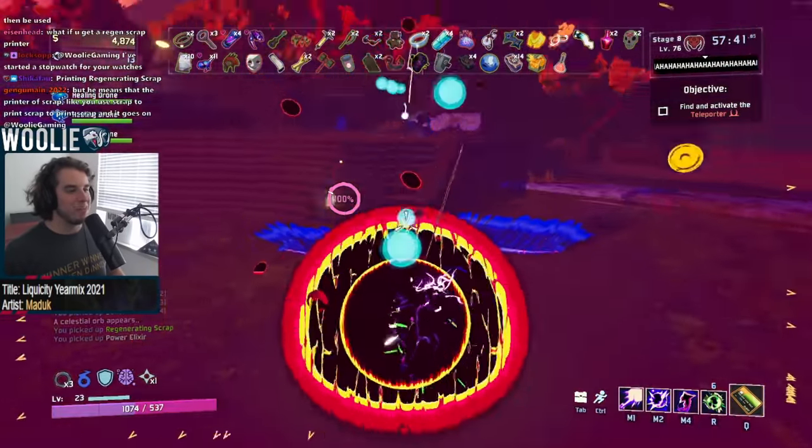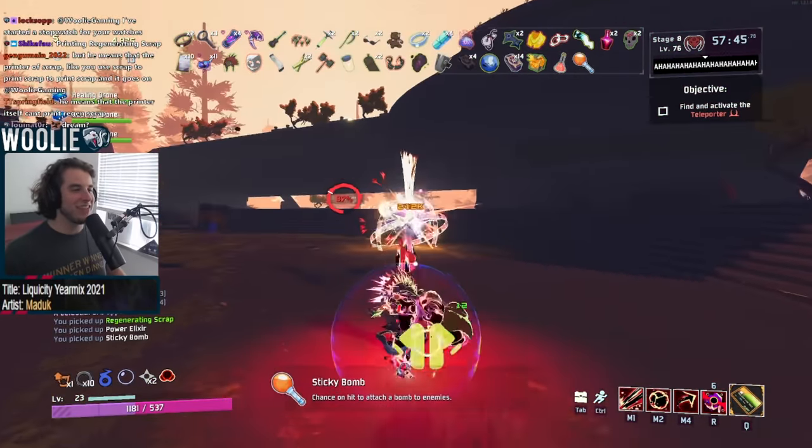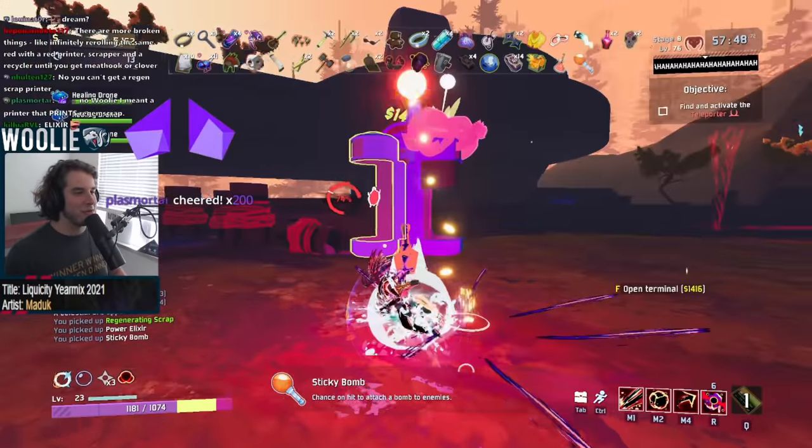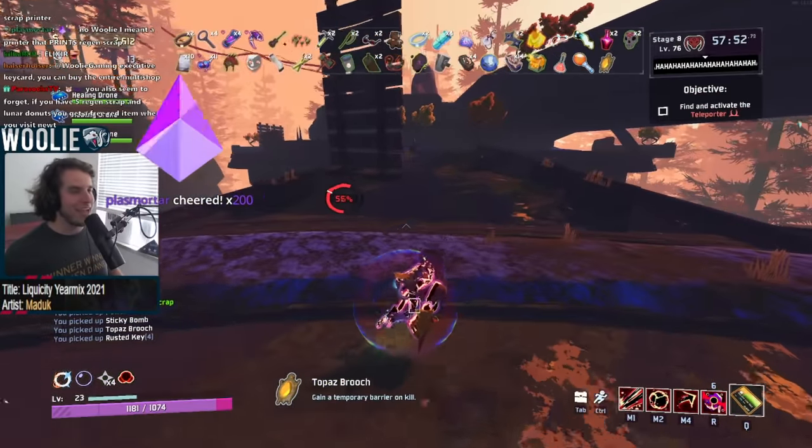There's not much to the Void Fiend other than managing your corruption. All of his abilities are extremely easy to use and understand. Remember that critting and taking damage will cause you to gain corruption, while healing will remove it. And that's really all there is to it.